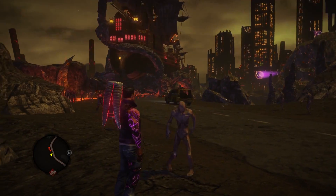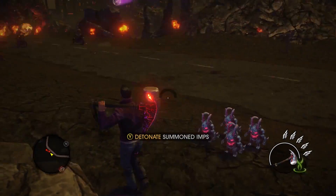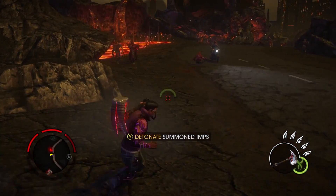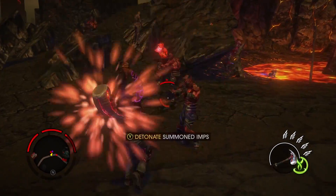Now we're going to show you one of Gat's new abilities. He is able to summon imps — these little guys will run off and attack the enemies. The Warhammer is powerful in its own right; it has a smite ability which brings lightning from the sky down on your enemies.